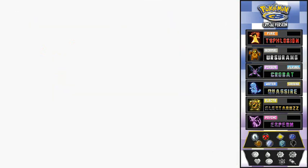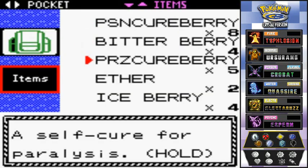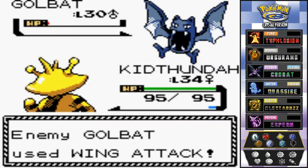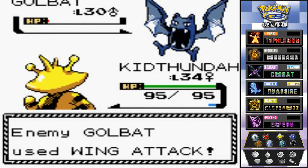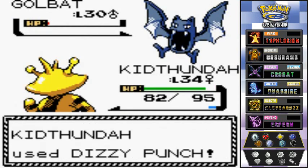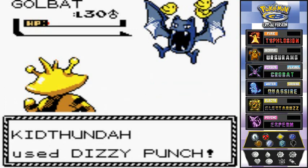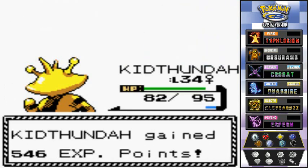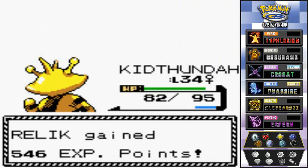Good thing I have Bitter Berries right here, so no more confusion - just as long as this guy doesn't hit me with another Confuse Ray. Let's go with Dizzy Punch to confuse him. But no, he's gonna faint - faint like a dog! Relic grows a level just because.